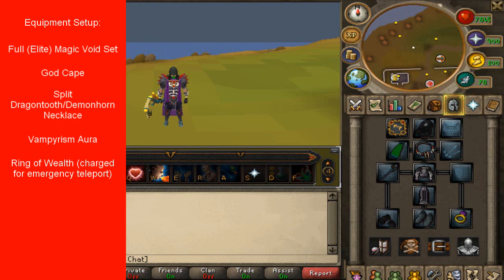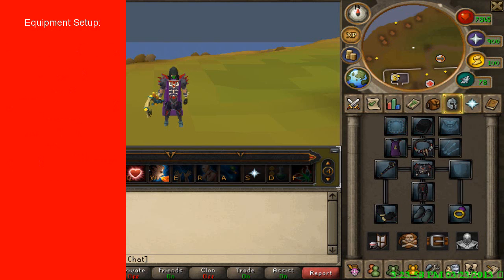I'm wearing a Split Dragon Tooth Necklace. With that and the bone crusher, every time you kill a grotworm you're going to gain 200 prayer points. So if you're using Soul Split, you're going to have infinite Soul Split, meaning infinite HP, and you can stay for however long you want, or until your polypore staff runs out.